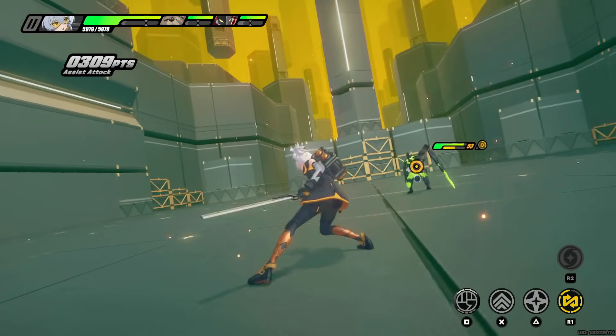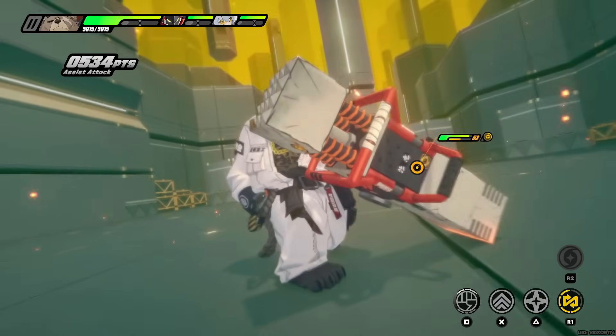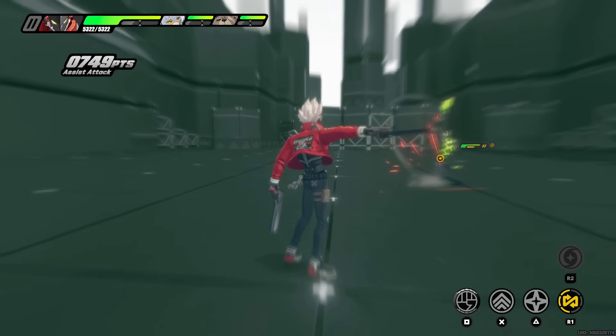Today on ZZZ Made Easy we're going to learn about the perfect assist system, probably one of my favorite aspects of the game. Perfect assist involves swapping to another agent right after an enemy does an attack with a yellow flash.